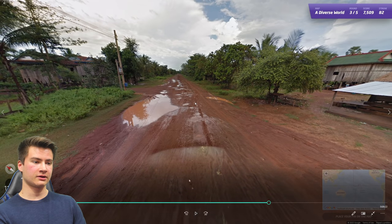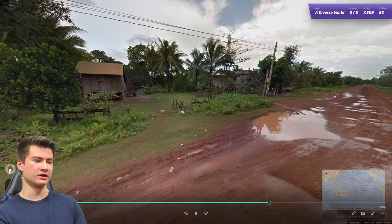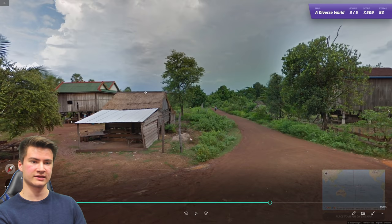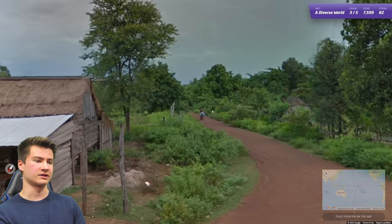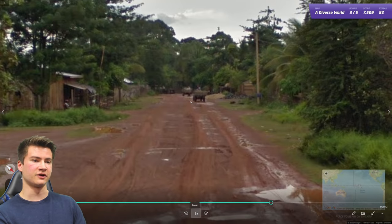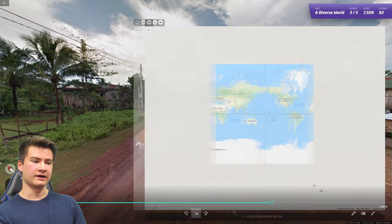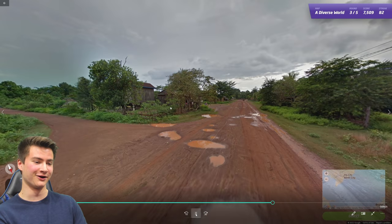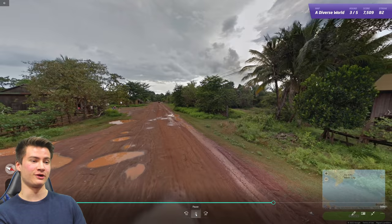Round eighty-three has a white car with a color blur commonly seen in Cambodia. Cambodia also has houses up on stilts, which is very classically found in that country. There's also red soil, Southeast Asian foliage with palms, and it's a very flooded, waterlogged-looking place. All those things in combination point to Cambodia.